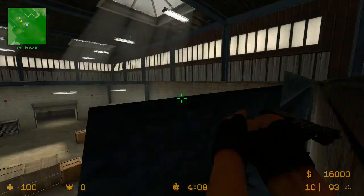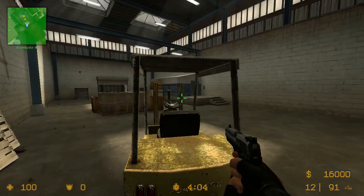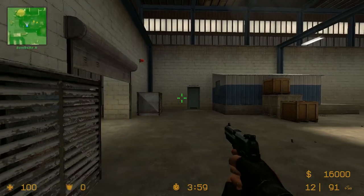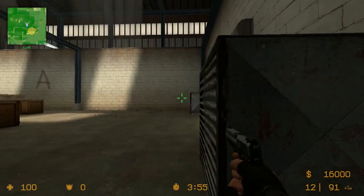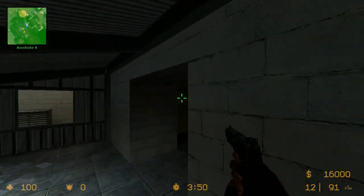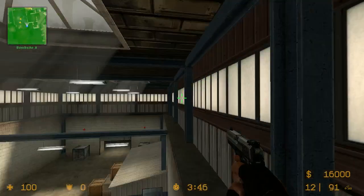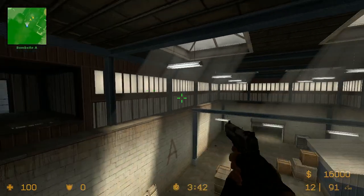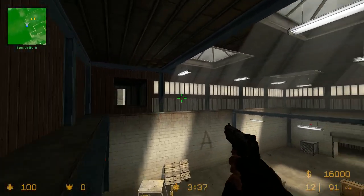This is Upper A Site. This is called Tractor or Forklift — people play behind the Forklift a lot. This is Sight Boxes. We call this Two Vent. This is One Vent or Squeaky Vent. This is Hut — on top of Hut, inside of Hut. This Dark Spot right here is called Dark Spot. Playing in this position looking into Hut is called Mustang Spot, because there was a player in the CGS who played there a lot and his name was Mustang. So now a spot is named after him.